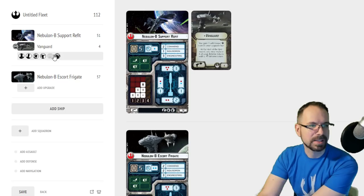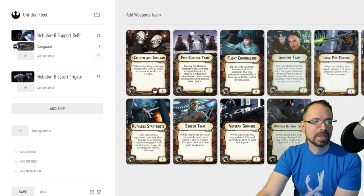The Nebulon B might be the only ship that has more shields in its rear than it does on one of its side zones, so Vanguard allows you to put those rear shields to work for you with redirect — which normally Nebulons couldn't do. The other thing that's interesting is you gain the weapons team upgrade slot.